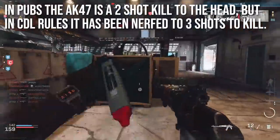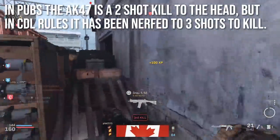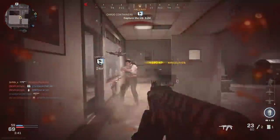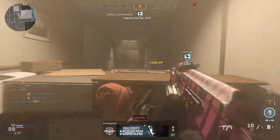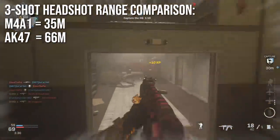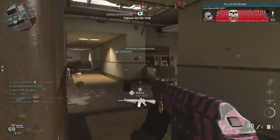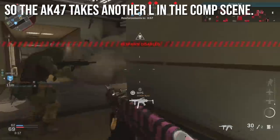In public matches the AK-47 is a two-shot kill to the head at very long ranges, but in CDL rules it's been nerfed to a three-shot kill because CDL changed all headshot multipliers for all weapons to be less lethal, as the pro players wanted. For this AK with ammo conversion it's a three-shot kill, making it slightly less competitive. However, the AK has a greater three-shot headshot range — the M4A1 three-shots to the head at 35 meters, while the AK can three-shot to the head at 66 meters, basically sniper rifle range.